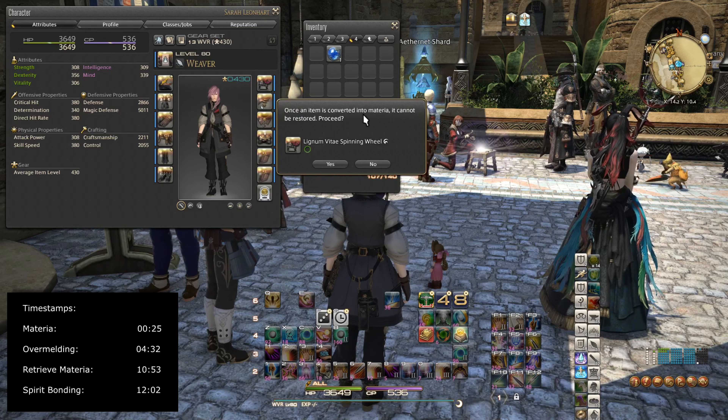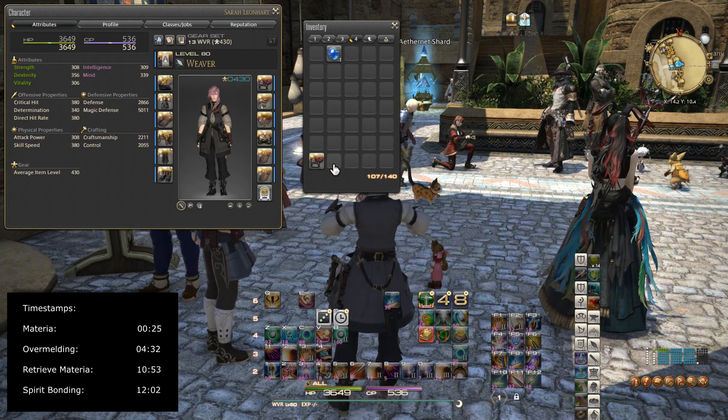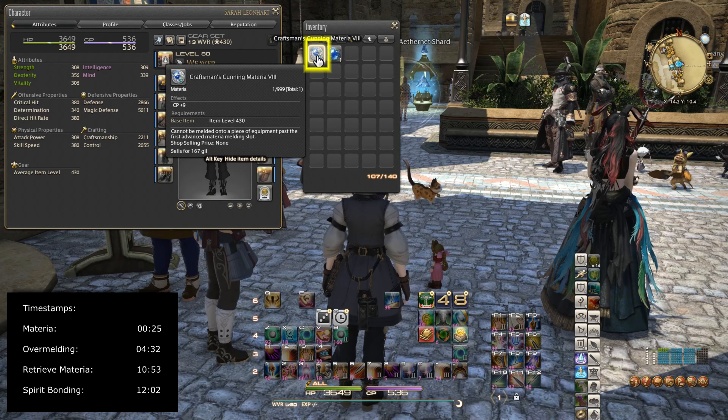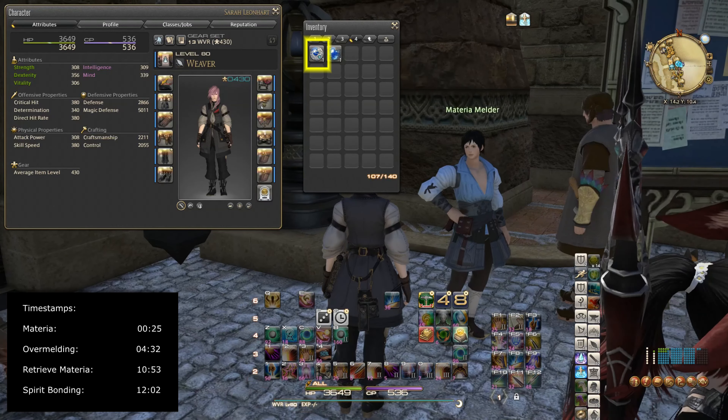Once an item is converted into materia, it cannot be restored. I'll click Yes to proceed. Alright, as you can see, I just got a Craftsman's Cunning Materia 8.